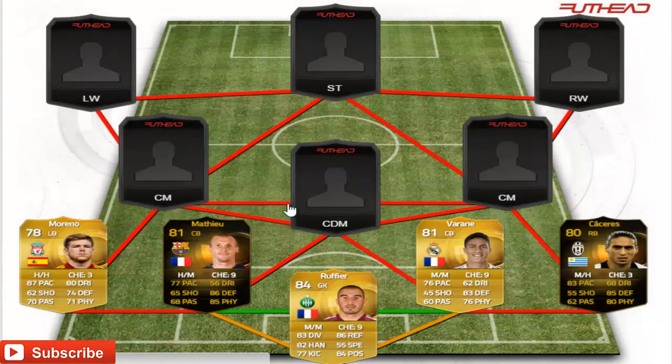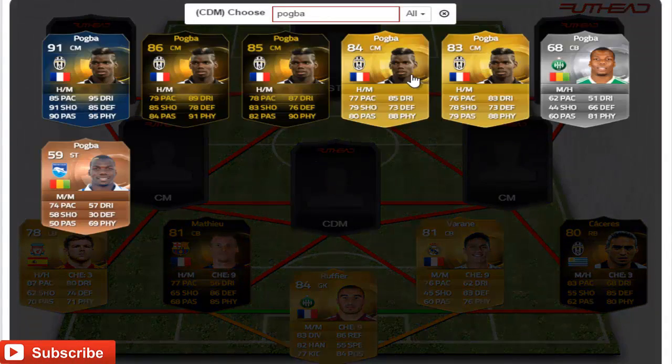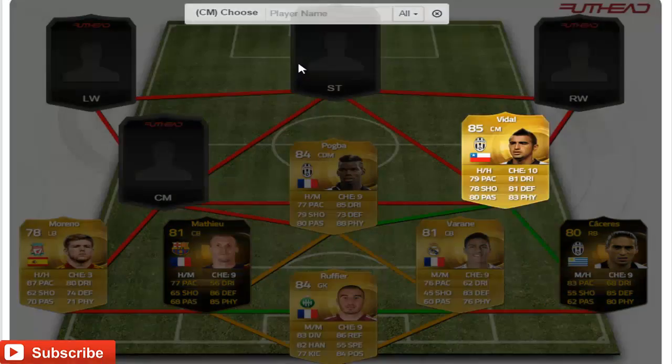In the defensive midfield position linking up to both these players, we have gone for Pogba's 84 normal card. As I said, if you do have an extra bit of coins you can use any of his informs or his Team of the Season. Pogba is 84 rated with 77 pace, 79 shooting, 80 passing, 85 dribbling, 70 defending, and 88 physical. On the right central mid position we have gone for Vidal, also from Juventus, getting a link to Pogba. Vidal is 85 rated, high-high work rate, 79 pace, 78 shooting, 80 passing, 81 dribbling, 81 defending, 83 physical.